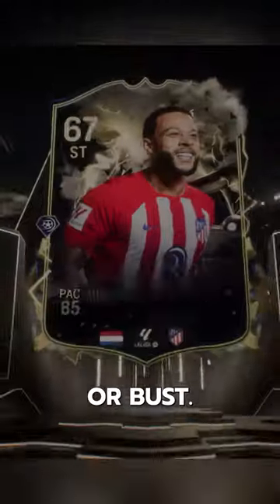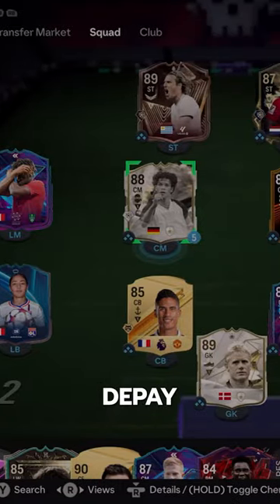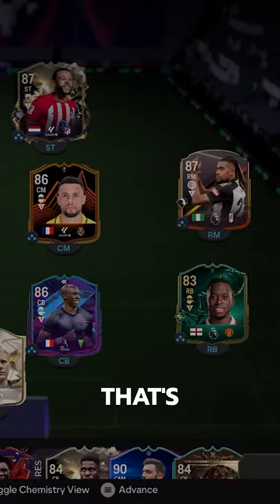Welcome to Baller or Bust, where we test FIFA cards so you don't have to. Thunderstruck Memphis Depay. They overpriced this SBC for sure — that's just EA things.